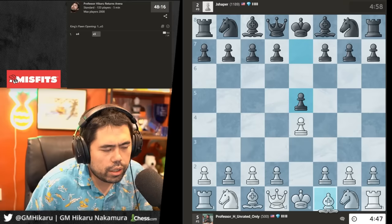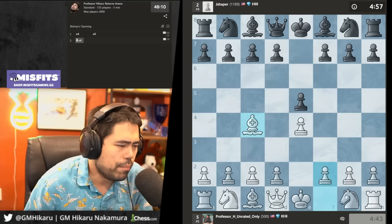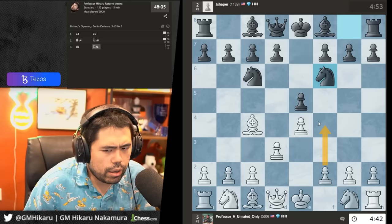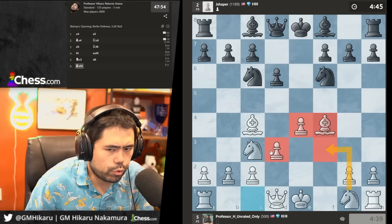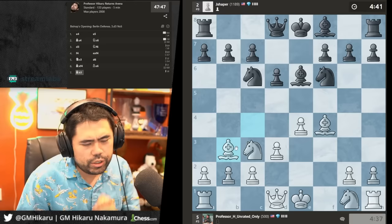One opening I think is reasonable to play is the Bishop's Opening — bring the bishop out. Knight f3 is probably simpler but the Bishop's Opening is also quite easy to play. I'm going to go d3 and now f4. Actually, let's go knight c3 to stop d5 opening up the center. The Bird is a bad opening at the beginner level — you need open space, Vienna, Bishops.